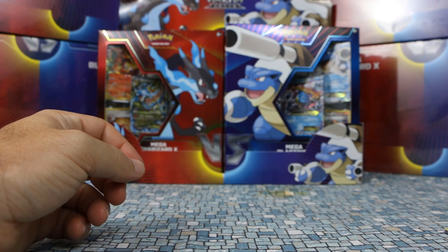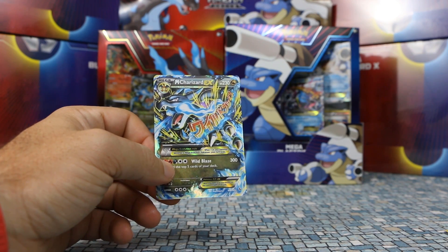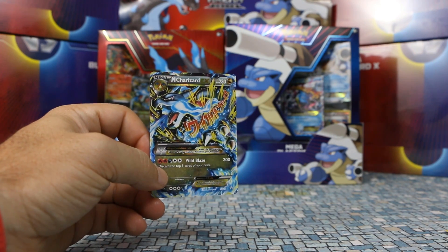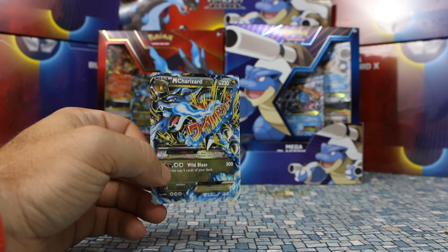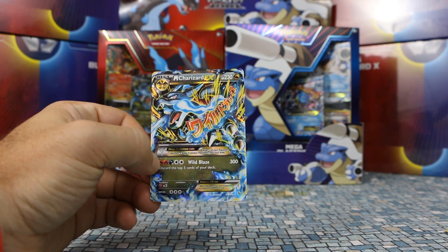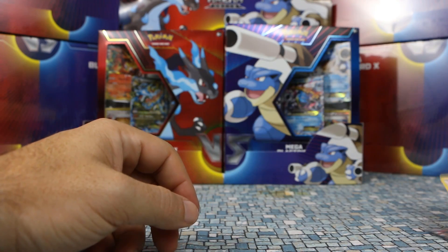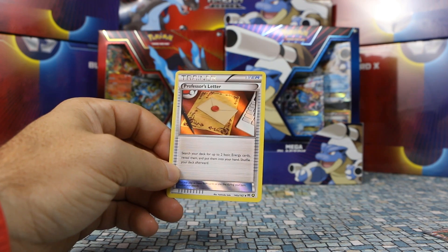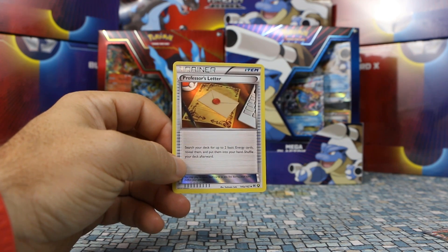That is huge value for money. Those Trainer cards in there — the price will drop now, but before this deck dropped, this deck to build would have cost you well over $100. So it's good value for your money if you're looking for it. The online cards will go really well also, and this Mega Charizard is always a favorite — anything Charizard usually sells well and everyone usually likes it. I'll leave you with a final shot of the Professor's Letter. I'm going to cut it here — I'll have another video of the Mega Blastoise posted in a couple of minutes. You can check that deck out as well. Thanks for watching.